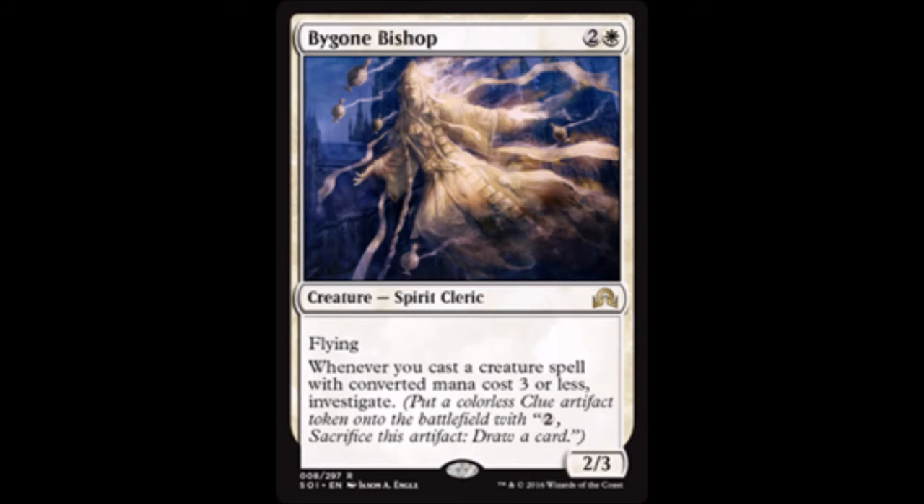Our next card in the white block is Bygone Bishop — two colorless and a white for a 2/3 spirit cleric with flying. Whenever you cast a creature spell with converted mana cost of three or less, investigate. Very cool.